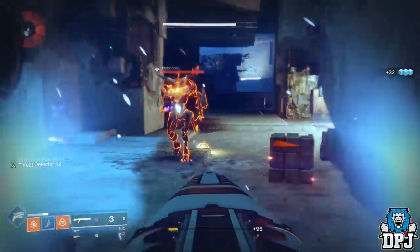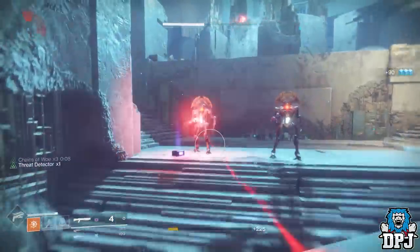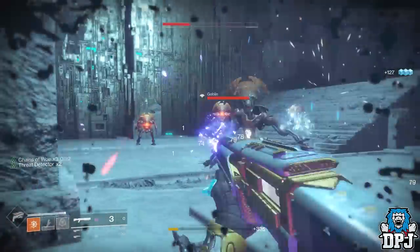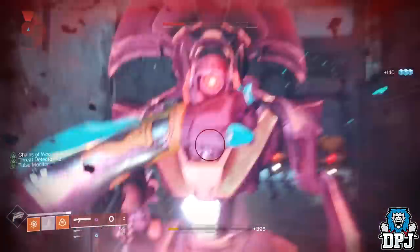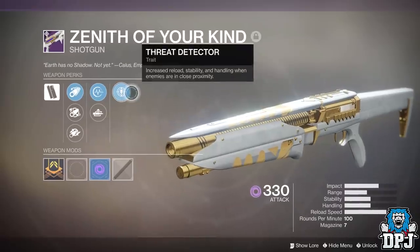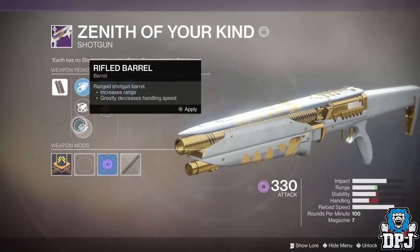I suggest farming for the Zenith of Your Kind and making sure it's void. If you get a second one — and there are two weeks of playing remaining — change the second one to arc. A void variant paired with a tractor cannon used by a teammate will do serious damage, though not quite that of the IKELOS SG. Still, getting it in void or arc is a must in my opinion.